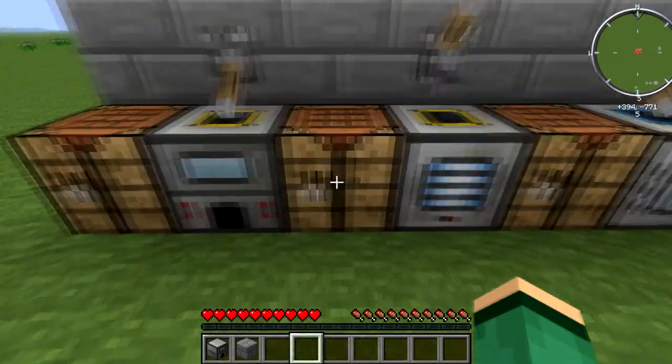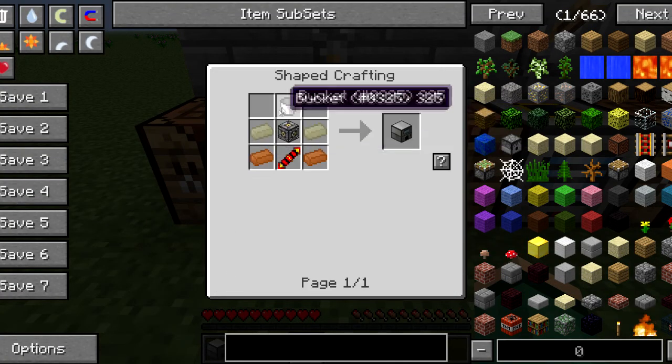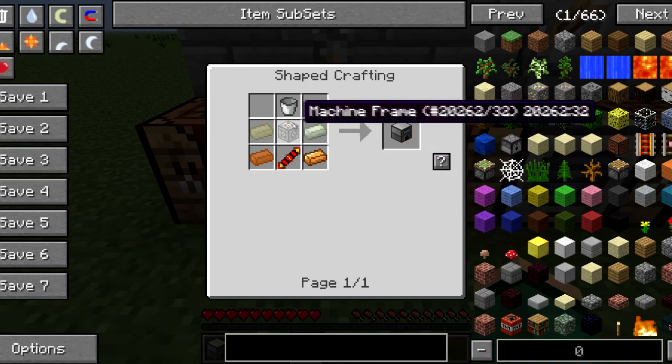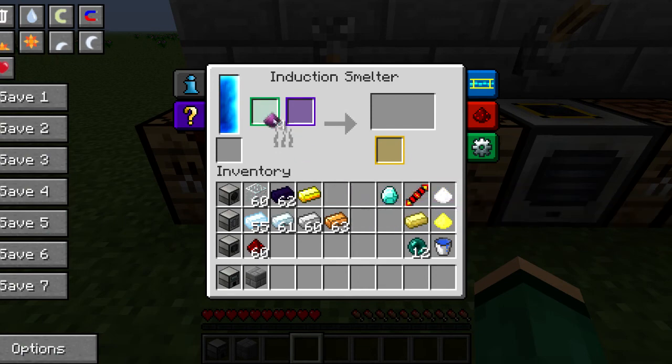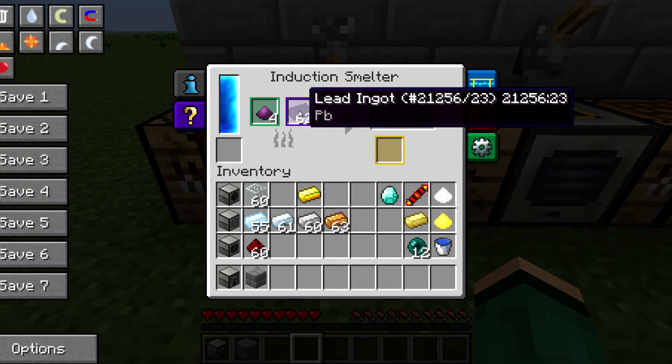Once you have that, head over to your next machine, the induction smelter. The induction smelter is crafted by taking two invar ingots, two copper, a redstone reception coil, a machine frame, and a bucket. We're going to throw the four pulverized obsidian in here and then add lead to it.